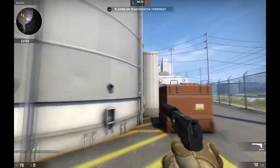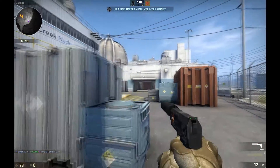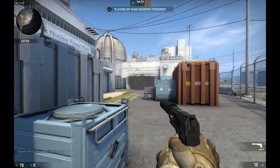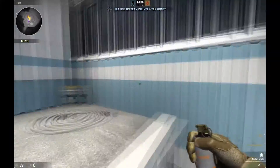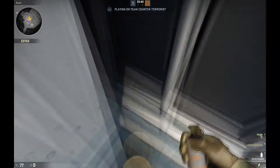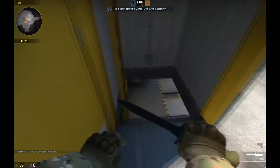Look above there and you should smoke off garage, nice and easy, blinding the CT. The next is the silo and heaven smoke. This is a bit of a complicated smoke — it's hard to master, but once you do it's very useful. Get onto that bucket and throw it just above that line where the line continues.